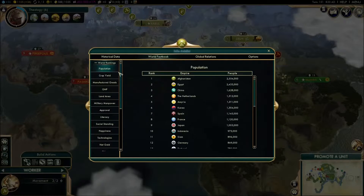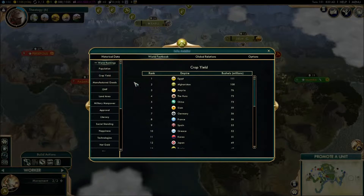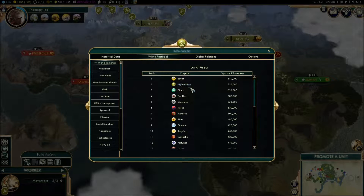Seeing where we are in regards to the world: we have number one population, ahead of Egypt, China, then the Netherlands. Syria is the only one really near to us. For crop yield, Egypt and Afghanistan are second. Production: Egypt, then us, China, Korea, the Ottomans. Gold: us, Egypt, Syria, Carthage, Spain. Land area: Egypt, us, China, the Huns, Germany.